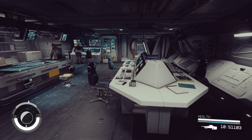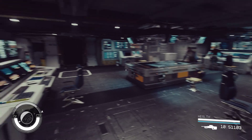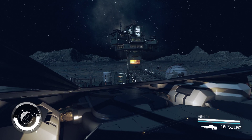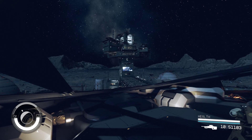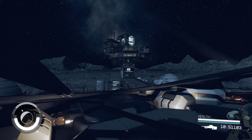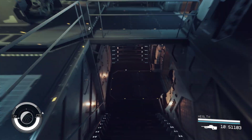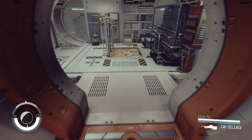Hey everybody, Riff Raff here, back with another Starfield outpost build. I'm actually in my ship right now, the Argos. I'm parked here on the landing pad and outside is my outpost. This outpost has a giant mega tower as the central part of it. It's 17 stories tall, with 13 floors that are actually occupied and about 4 floors that form the base. Let's go outside and check it out.